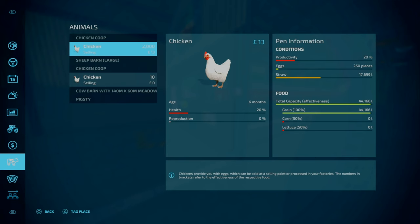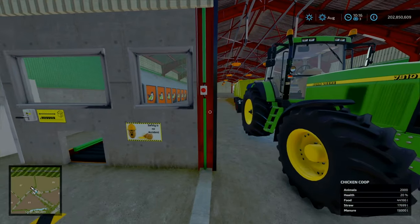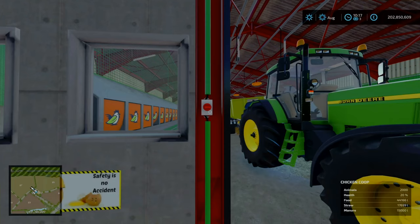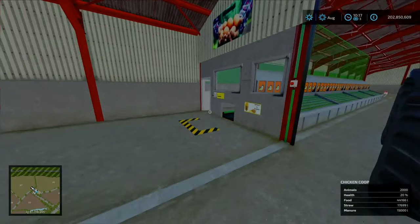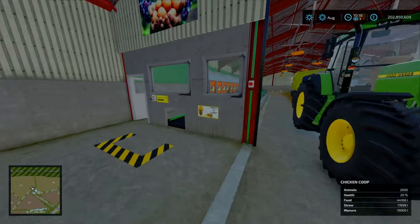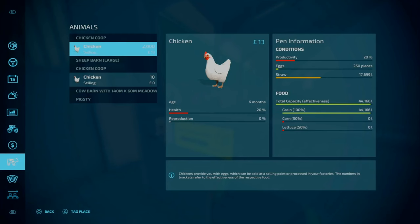Food consumption per hour is actually less than 500 an hour - about 400 per hour. So to be honest, for 2,000 chickens they don't really consume too much. 400 an hour times that by 24 - so 8,000 a year. Actually not too bad. 8,200 per month - not 8,000. So 45,000 a year of grain - that will last about 6 months or so give or take. At the moment we're producing 125 eggs an hour.